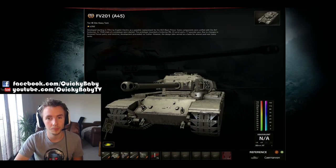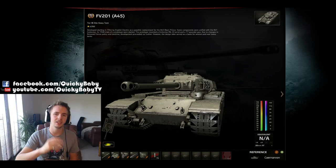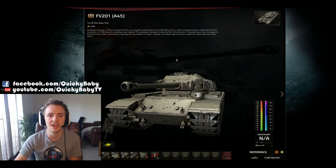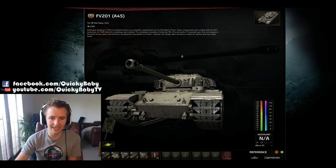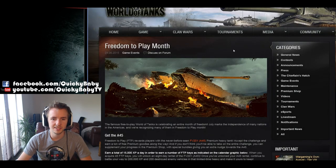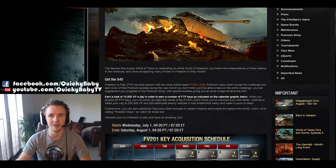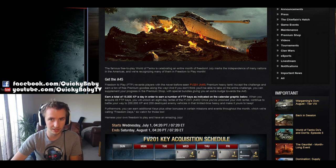Hey guys, it's Quickie Baby and welcome back to World of Tanks. This video is going to be focused on demystifying the wonder that is the FV-201, aka the A45. Recently on the North American server there has been the Freedom to Play month, in which if you invested quite a lot of time into the game you could pick up this tier 7 British heavy premium tank.